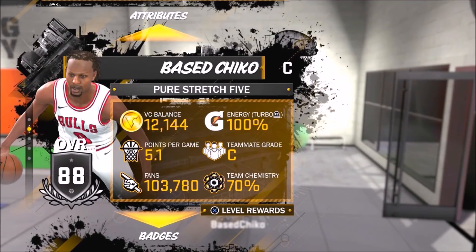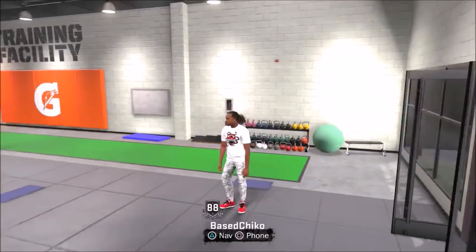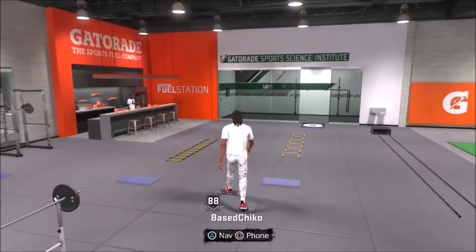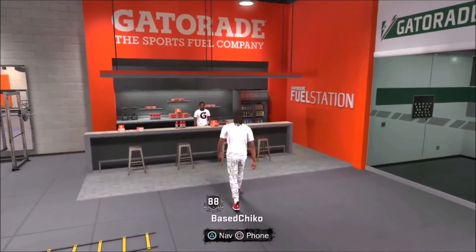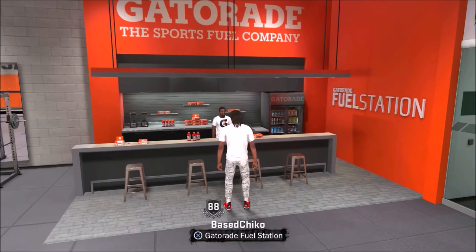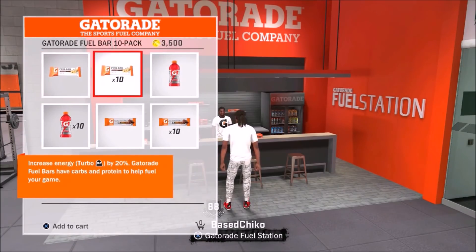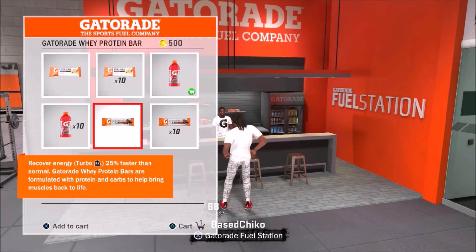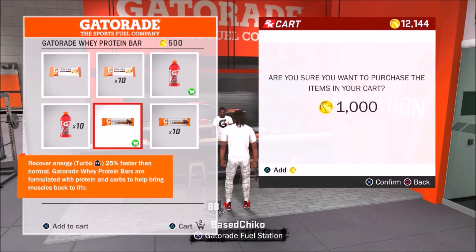Now here's what you guys are here for — you want another extra bar so you can have three bars and dribble longer. What you want to do is walk to the Gatorade station in the back. Remember, this is permanent as long as you are in the Park — it stays on your player the whole time and only goes away when you leave the playground. Once you're there, press X. You'll see one Gatorade that says 'slow down energy turbo by 25' — get that. Then come down to the Gatorade bar that says 'recover energy turbo 25% faster' and purchase one of those as well.